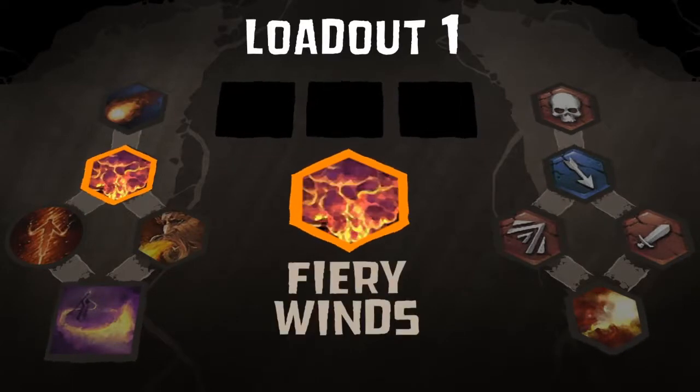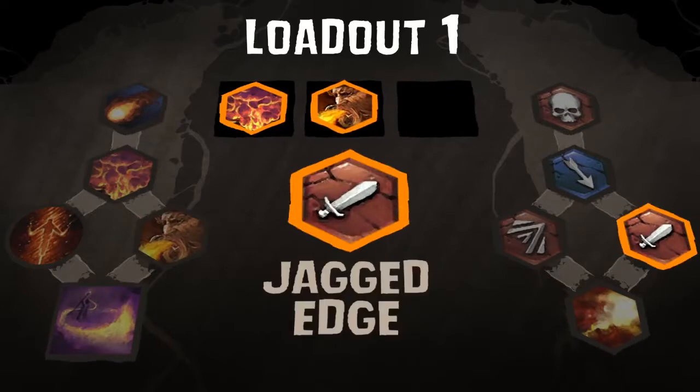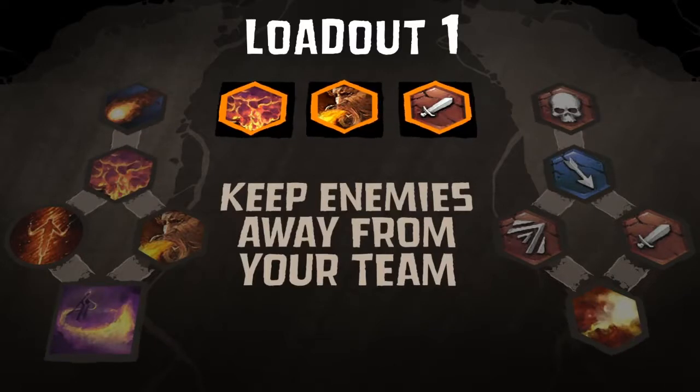The Fiery Wind's tactic increases the duration of Reign of Fire. Agonizing Burns doubles Flame Breath damage. And Jagged Edge causes extra damage over time. This loadout keeps enemies at bay via snares and increased kills.